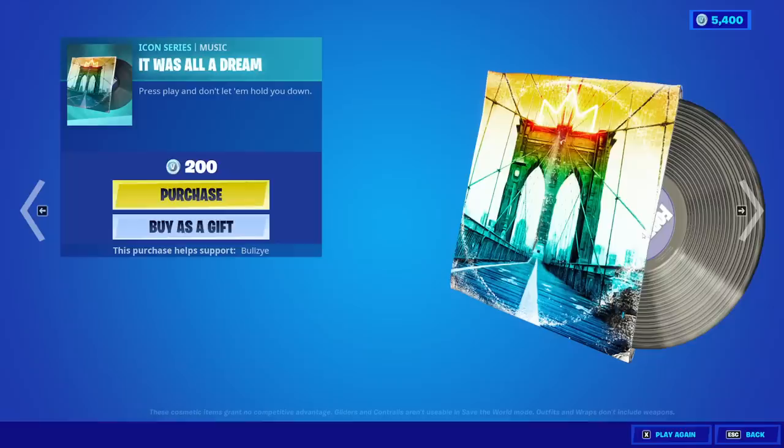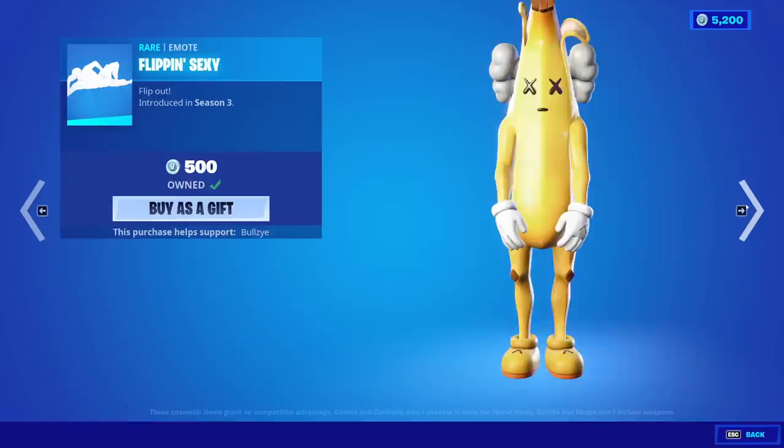Moving on from that, we have the Par Patroller skin and the Delirium skin — you're supposed to be a Halloween skin. We also have a music pack called It Was All a Dream. I can't hear it because it's copyrighted, so I'm gonna buy it, but I don't even know what it sounds like. Interesting.